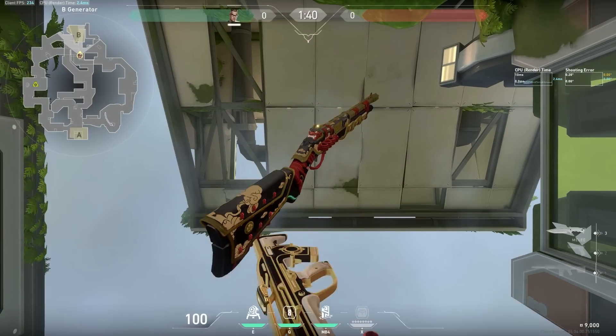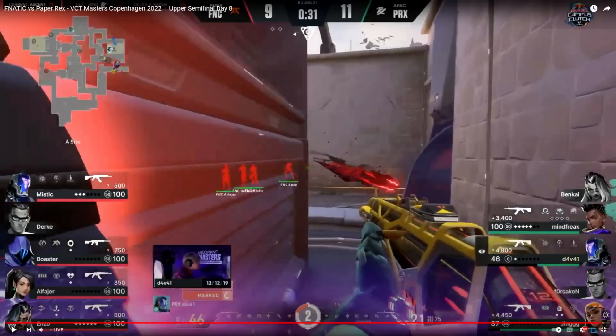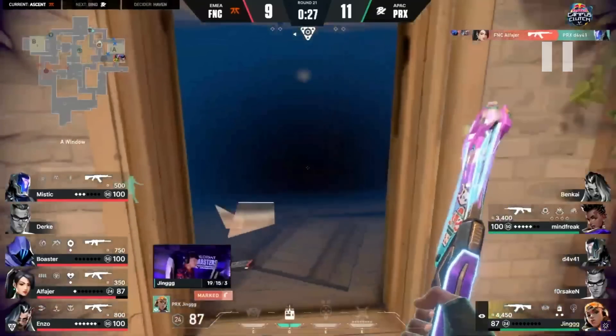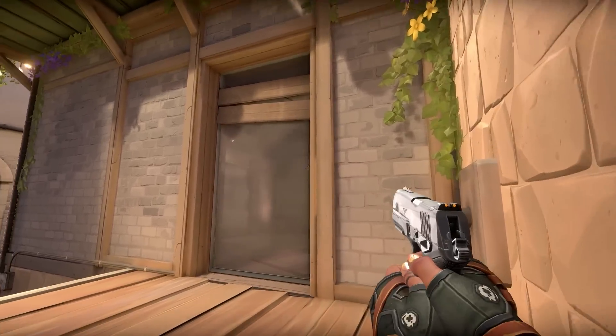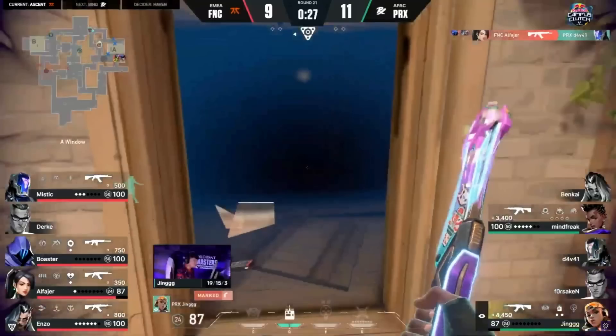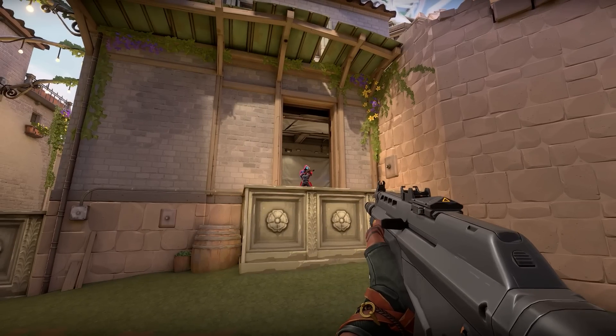Throwing weapons is usually a meme, but here's a clip where it has creative use. Paper X's player Jing heads up to heaven — the glass has not been broken yet, but his Classic flies out and breaks the glass. This disguises what weapon you're carrying since the other team doesn't hear a gunshot and can't identify it as a Vandal or Phantom. It also disguises your location because the glass could have been broken from farther away with a gun or by someone knifing it, faking out exactly where you are — and sound cues are a huge part of knowing what's happening in a round.